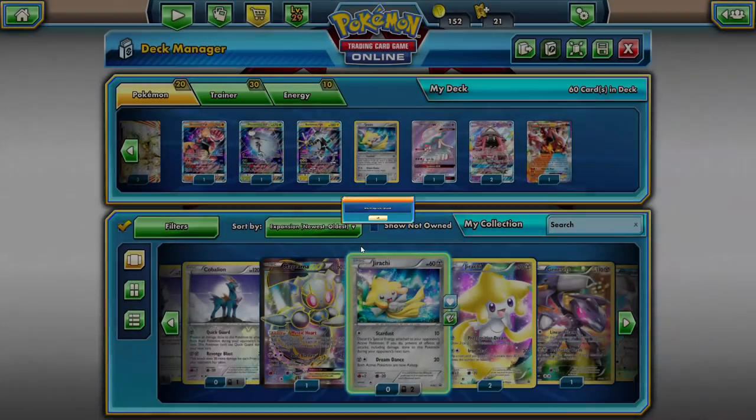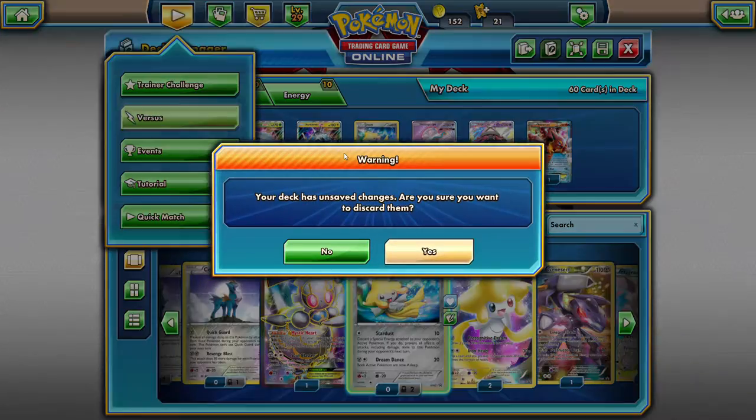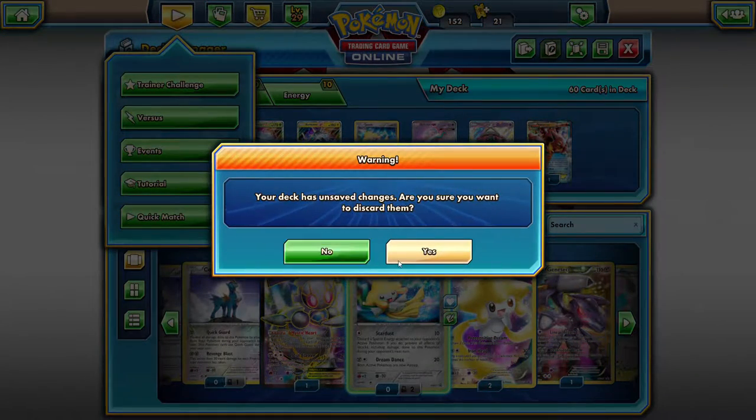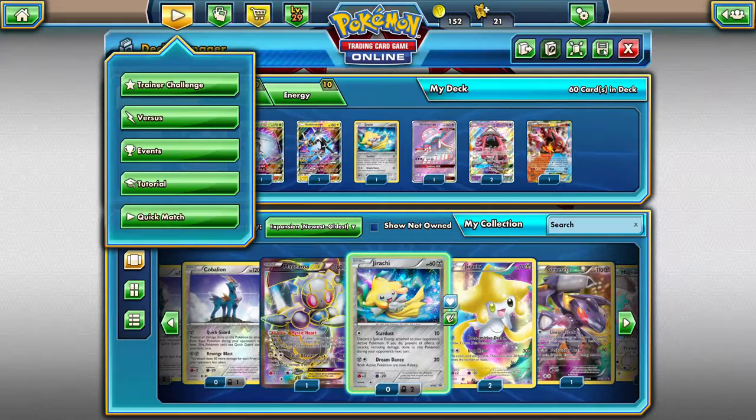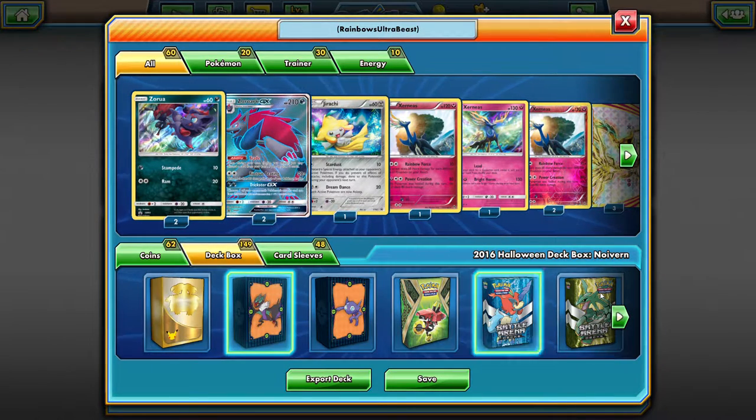We'll go ahead and copy that decklist — it'll be down in the description. We're going to take this over to the Versus ladder. We'll enable this deck: Rainbow Ultra Beast. We'll just keep that name on it for now.